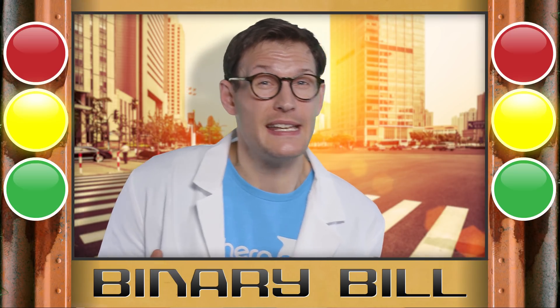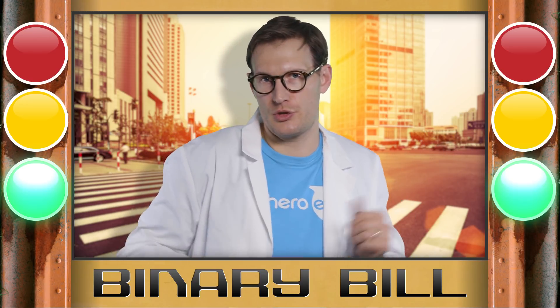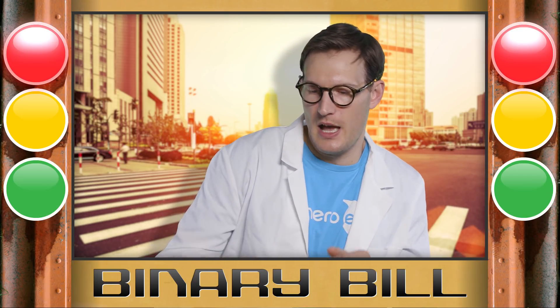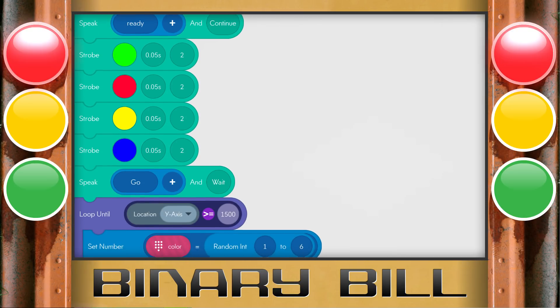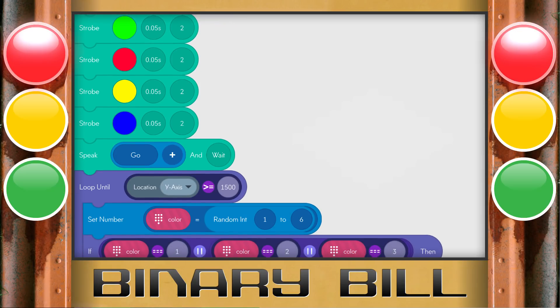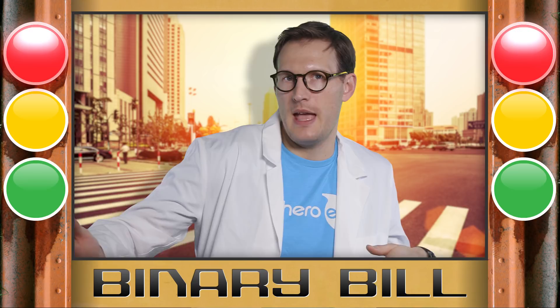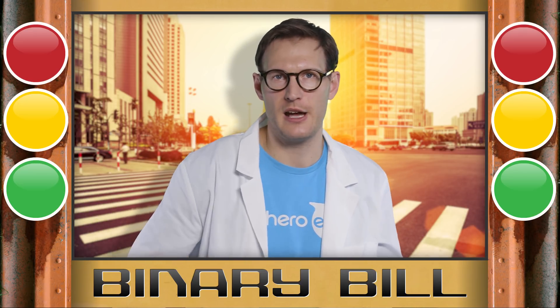The red light green light program is very adjustable to any environment you have. At the top of the program, there is a loop until condition, which just means loop some logic until a condition is true. Our condition in this case is using the encoder — a sensor on the motors — which gives us the Y axis, so the straight forward distance that the Sphero traveled.